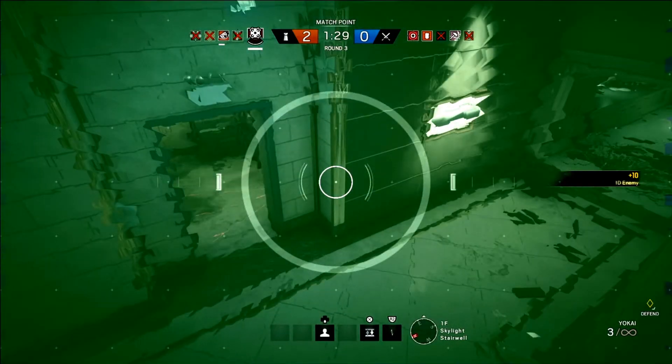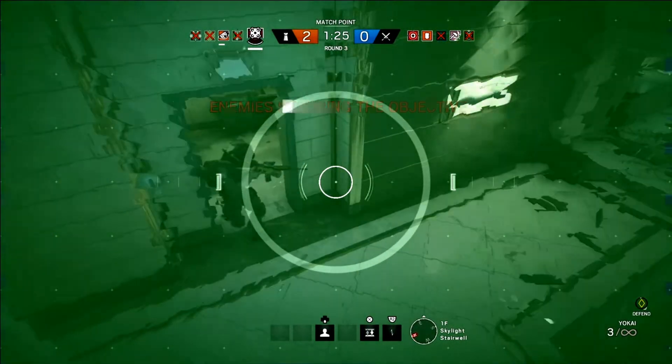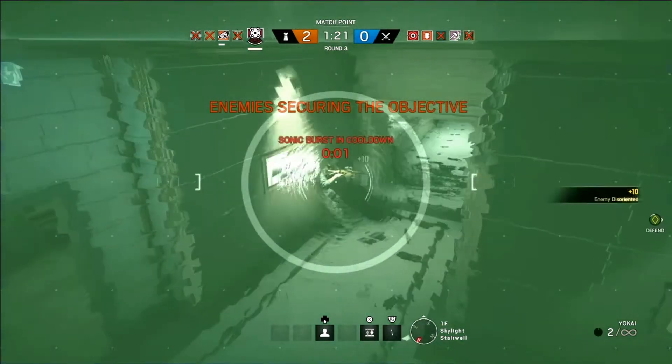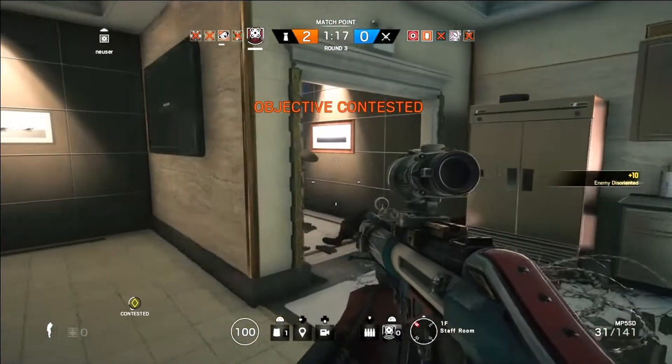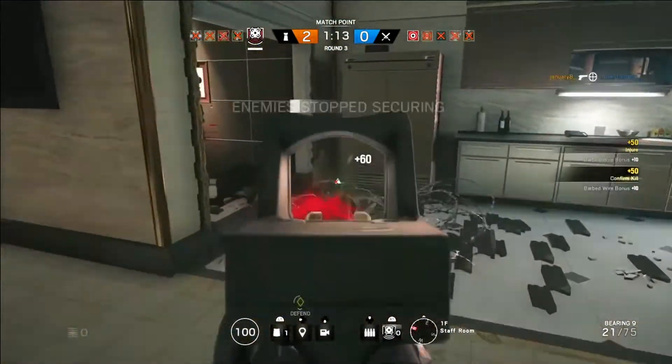Hi guys, this is Noiser with another episode of Equipped, the series where I share my preferred loadouts and playstyles for different operators. Hopefully you can find something that you can use to improve your game in Rainbow Six Siege. Today we are going to take a closer look at Echo, the defender from the Japanese SAT that was added in the Red Crow DLC.